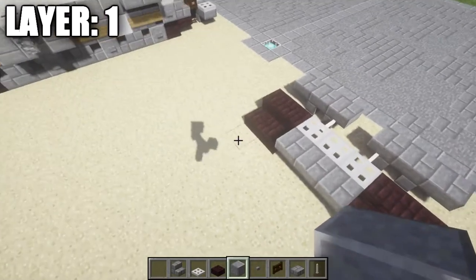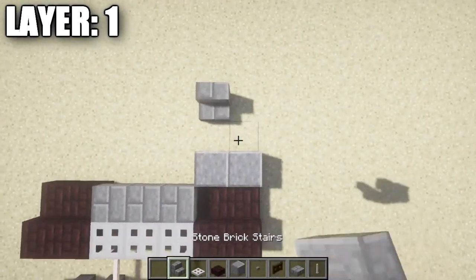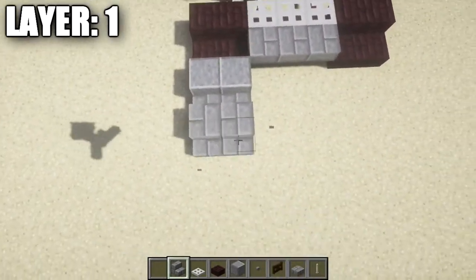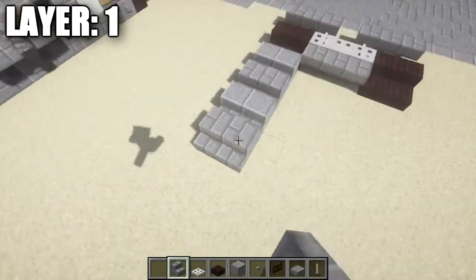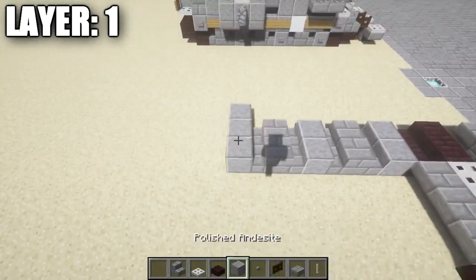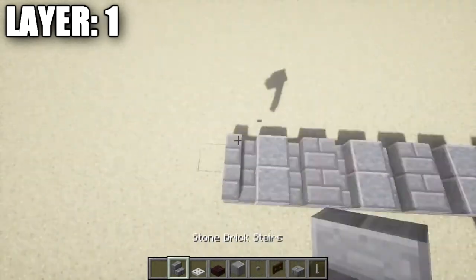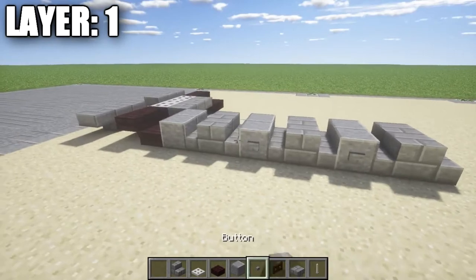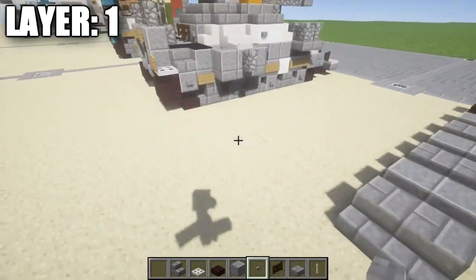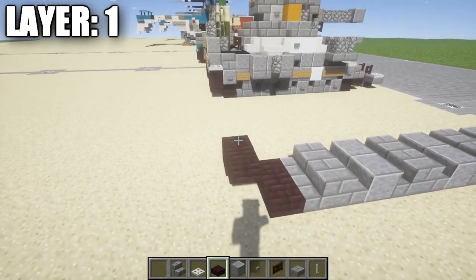Now we're going to start working on the left side. We're going to place down two polished diorite blocks, then two stone brick stairs, then two stone brick stairs on the back. Again, two polished diorite blocks, two stone brick stairs and two stone brick stairs on the back. Two more polished diorite blocks and again your stone brick stairs — two stone brick stairs and then two stone brick stairs just like that. Then we're going to take some stone buttons and place them down on the polished diorite blocks to make them look more like wheels.